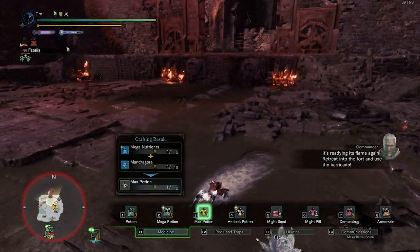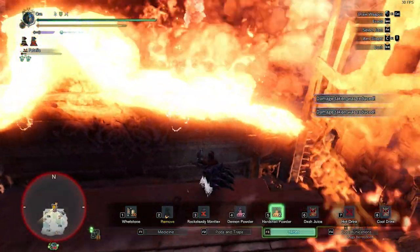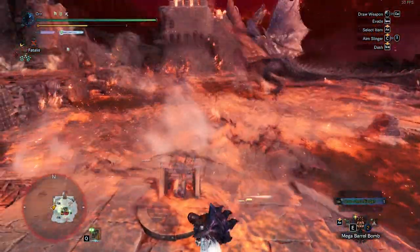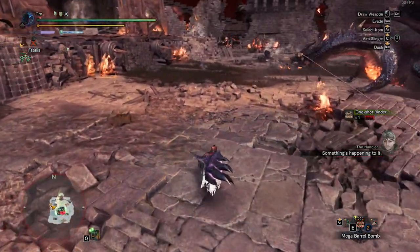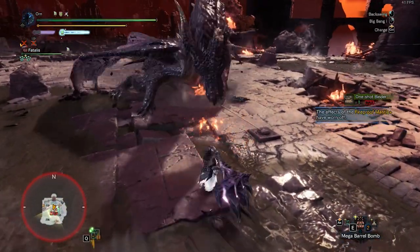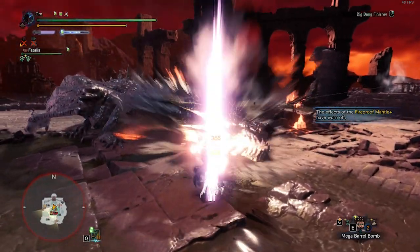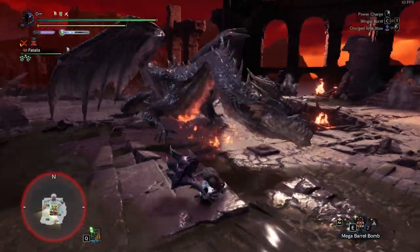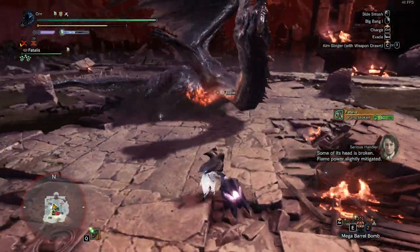It's guaranteed to get the second Head Break after Binder in Phase 3. Sharpen, eat Maximum Potion, and use Refresh Dust. Get Binder and root Fatalis again. Quickly do the Full Big Bang combo. You must stay exactly at this spot to get the Full Big Bang — if not, you will miss. There we go. Do a Big Bang again.